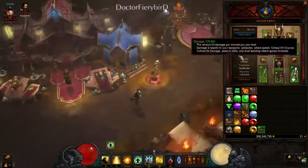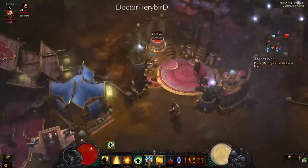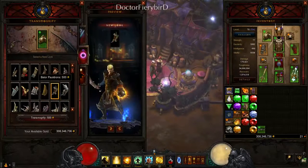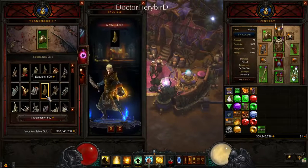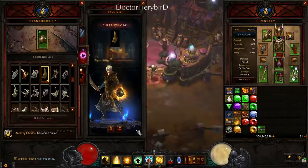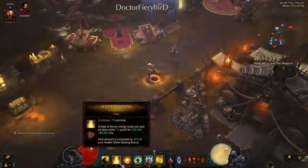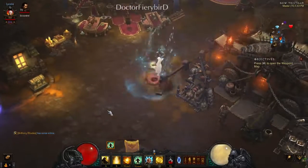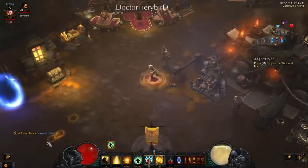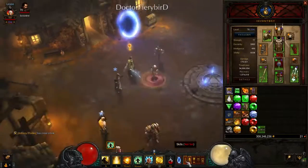The basic premise of the build is to keep everything frozen. I have two cold spells and the rest are defensive. You'll be moving while casting, so you definitely have to keep track of what you're doing.